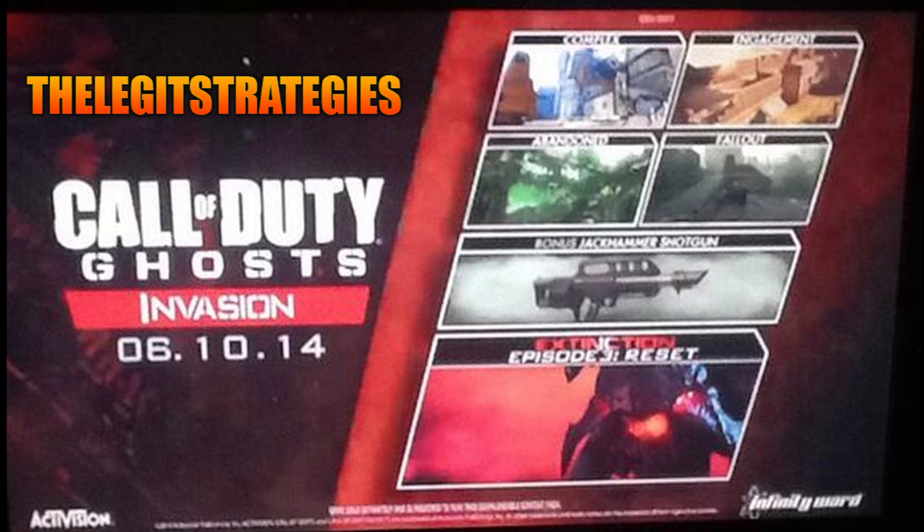And then for the bonus weapon — this is quite controversial because they've gone and added a shotgun. This is a 12 gauge gas-operated fully automatic shotgun called the Jackhammer. However, it may have burst fire capabilities. I'm quite surprised that the weapon is a shotgun for the DLC, and I'd like to hear what you guys think in the comments. This has made me think that for future DLC packs it could be a light machine gun or marksman rifle, as these are the weapons that haven't been used in a DLC yet in Ghosts.